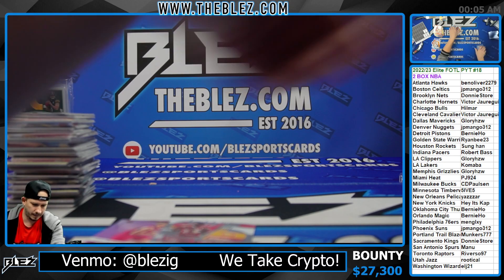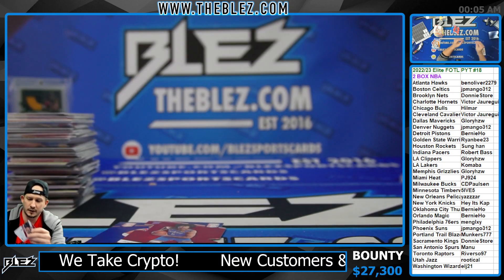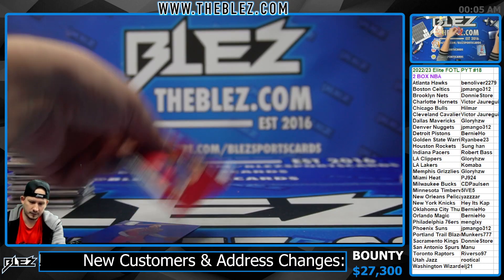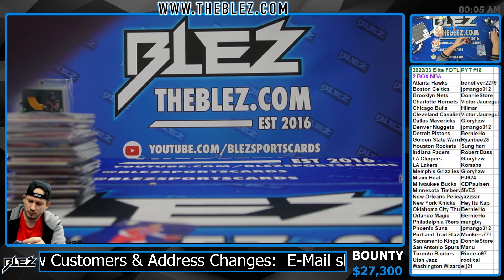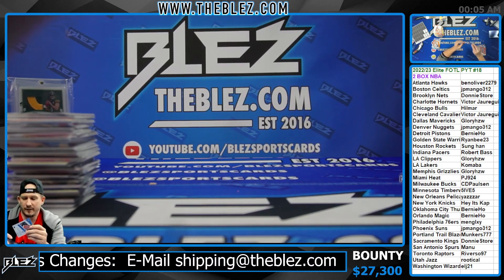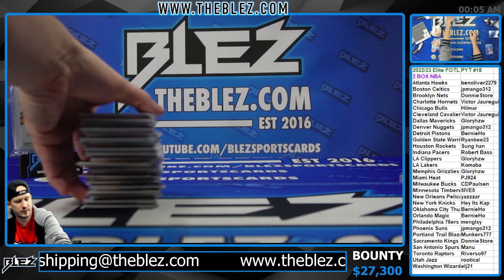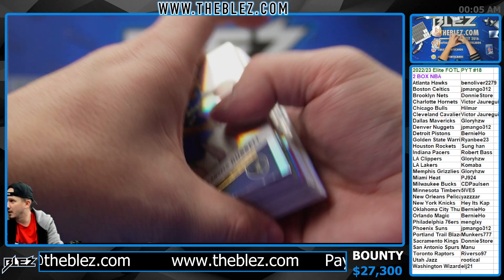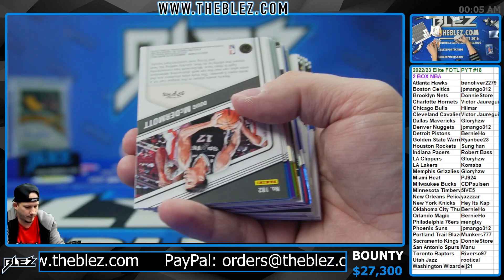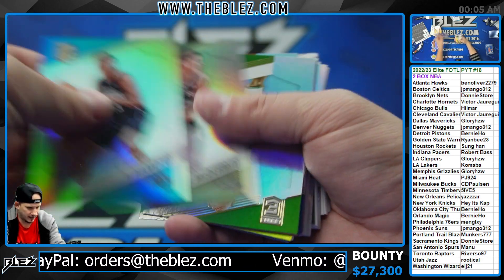Let's finish this break — we got one box left. I'll see what's on the docket for tomorrow. I don't have good luck betting in Vegas but I have good luck betting with everyone else. We have a big boy cereal for the remaining teams, an Immaculate, and basketball. We're going to do Prism fast break, probably a couple breaks of that. We do have Impeccable up still for basketball, and we might actually have an Immaculate up for basketball.